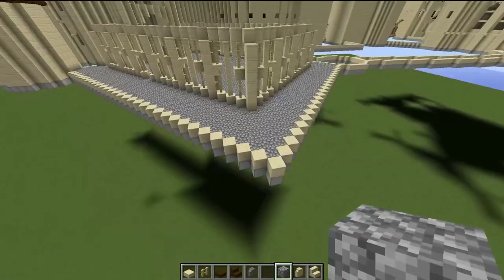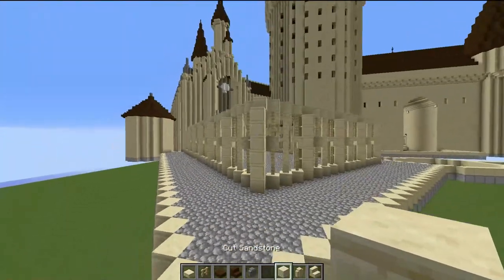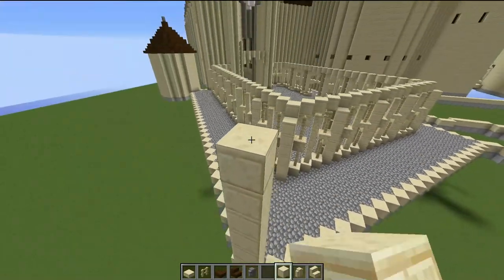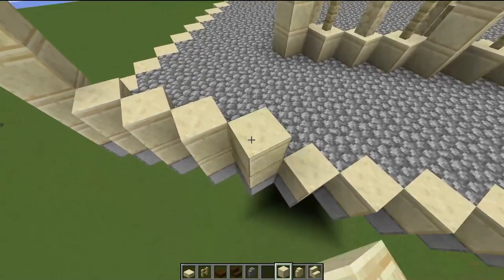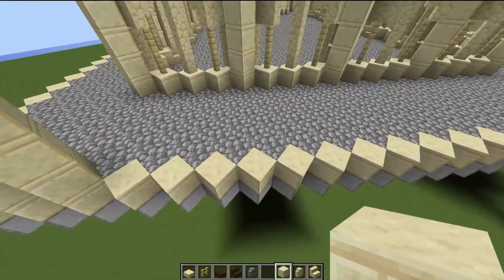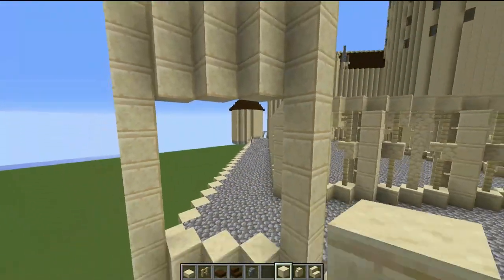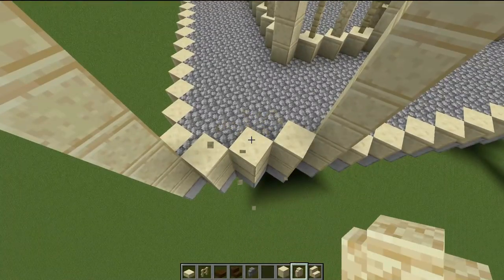Now we need to build out the outer layer of archways — a slightly different design. Come to this corner and build up nine blocks: one through nine. Come across three blocks and then another nine blocks up. These gaps will be in line with the inner archways. On top of these two pillars put across a diagonal line of blocks, then build down two blocks underneath. Add the archway design with sandstone walls going up five blocks.